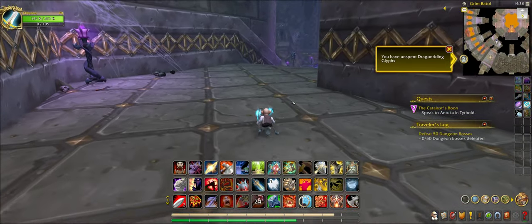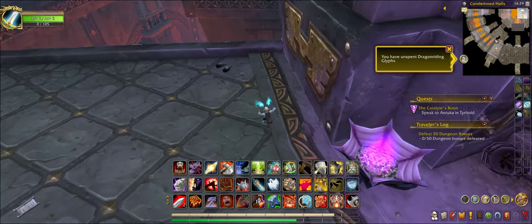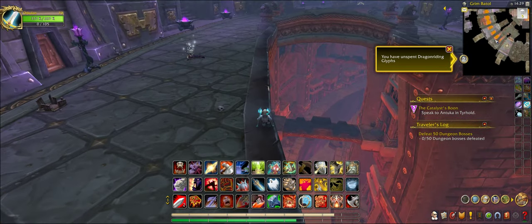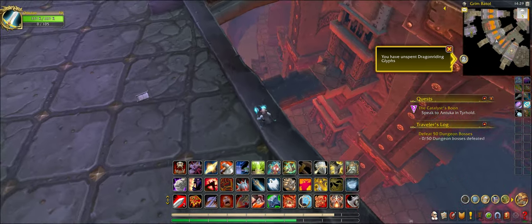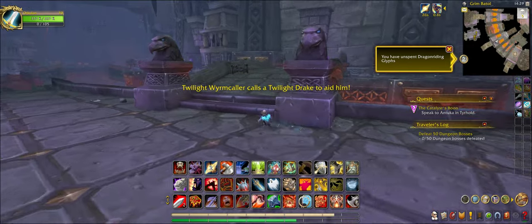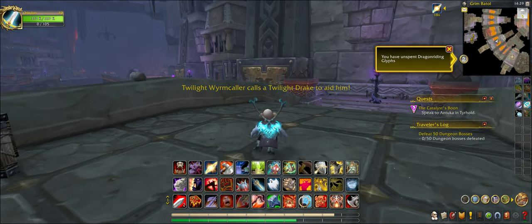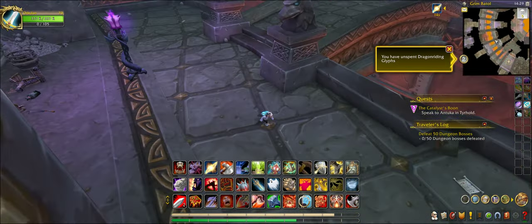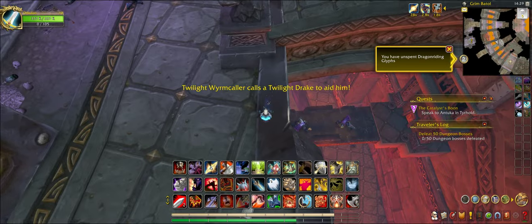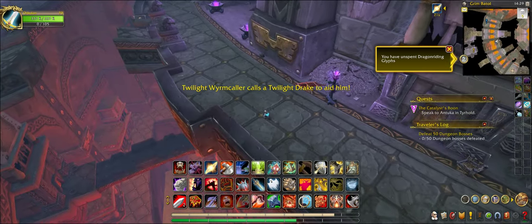Up here there are more of those mobs that patrol down in this bridge area — it has a lot of different mob types that patrol down here. There's one right now that's a white collar — actually a worm collar. He couldn't call a drake, so that's why it's still non-combat. See how it's just far enough in range — I can actually hit them and it kills them off even though I'm nowhere near them.